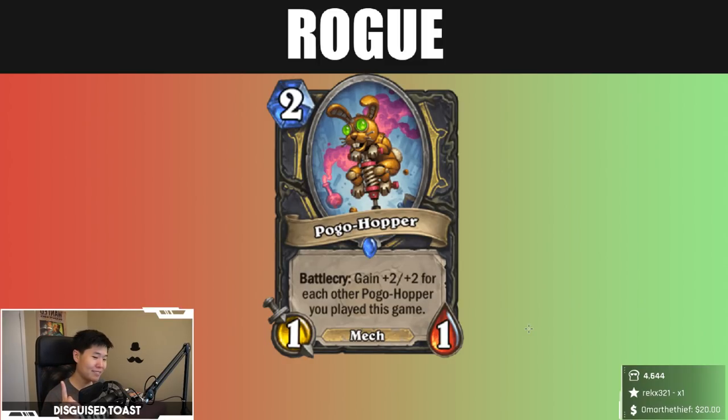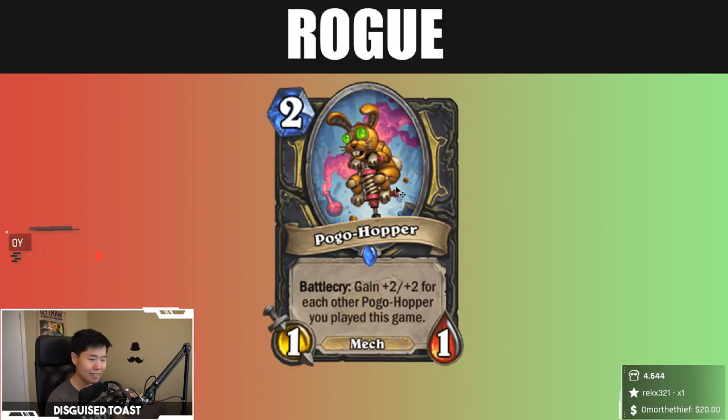Pogo Hopper — big fan of Pogo Hopper. The viability and strength of it is very debatable, it's probably not going to work out, but I love this card because you can actually build a deck around it. One Pogo is a one-one, then a three-three, five-five, seven-seven, nine-nine, eleven-eleven. It has great synergy with inherent Rogue cards like Shadow Step, Cheat Death, Vanish. You'd probably run Vanish — it's Jade Rogue but more Jade-ier. Sonya Shadowsong, the new Lab Recruiter card — I like Pogo Hopper.